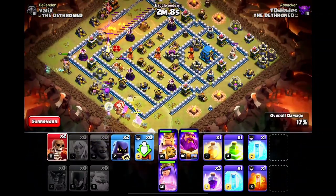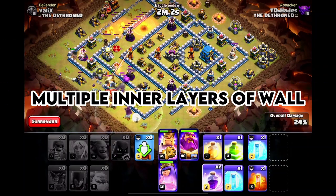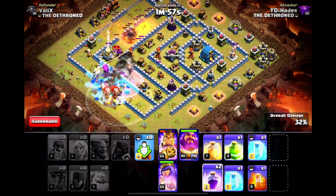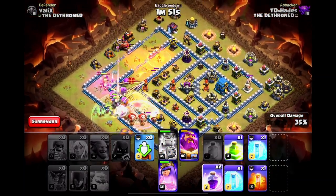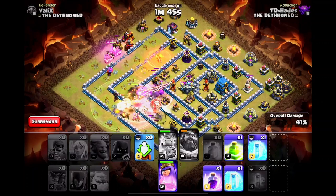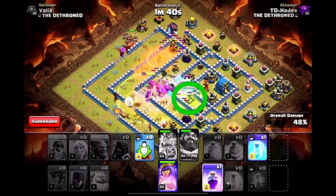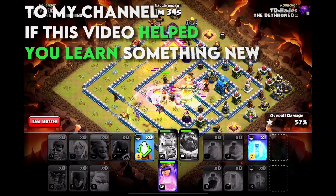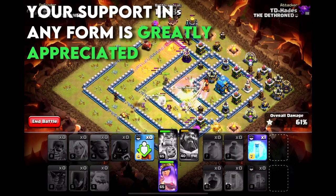Use super wall breakers back to back if you want to destroy multiple inner layers of wall. I'm holding on to the jump spell for now — let's see which direction our bowlers will go and then use it accordingly. I know there are other ways to attack this base, like going from either 12 to 3 o'clock side or 3 to 6 o'clock side, but I did it this way to show you how to get our troops to enter the back end of layered bases. Please leave a like and subscribe to my channel if this video helped you learn something new. Comment below your feedback or what you would like to see next. Your support in any form is greatly appreciated.